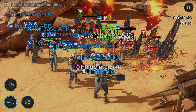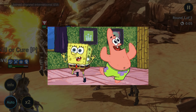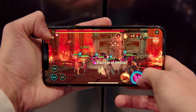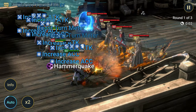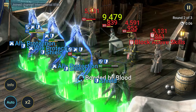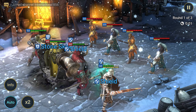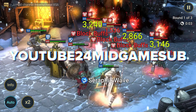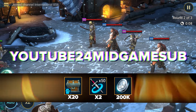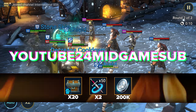And now, dear seasoned player, it's time to show you all the promo codes for resources that I have prepared. Jump out of bed and quickly open the game to get free bonuses on your account. The first promo code is the newest one, which you will see for the first time exclusively on this channel. Did you subscribe? Did you like it? Then enter the promo code YouTube24MidGameSub, which gives 20 XP brew and 250 multi-battle attempts.